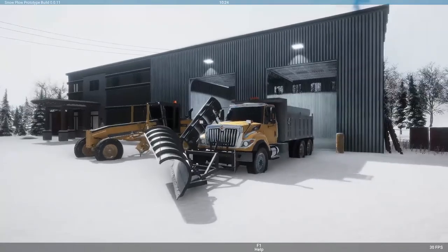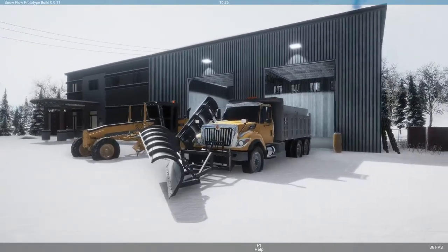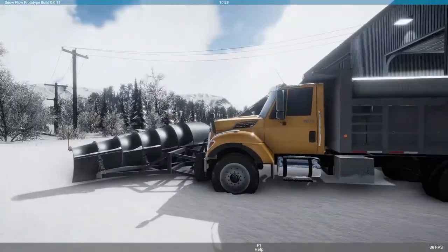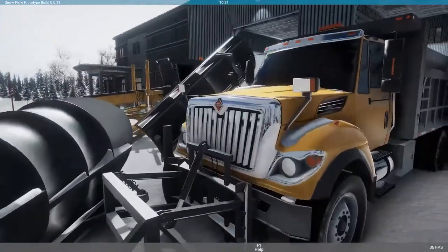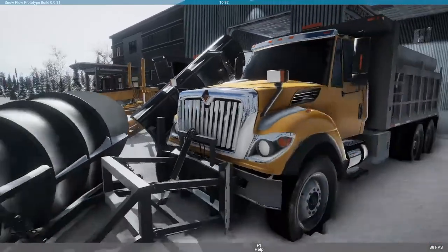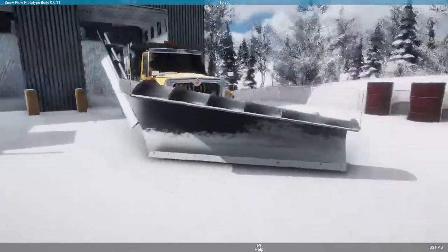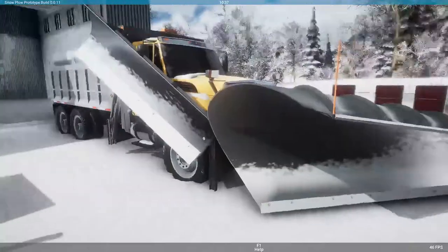W walks forward, S walks backwards, D walks to the right, and A walks to the left. Let's take a look at our vehicle — a standard dump truck with a snowplow on the front. I believe they call these intercontinental trucks, not international. We have the wing plow over here that comes down and makes it even wider.